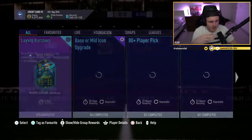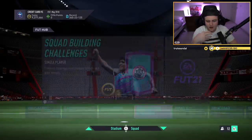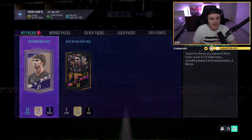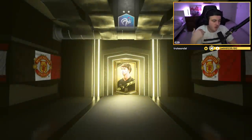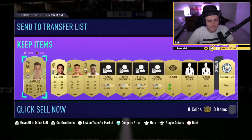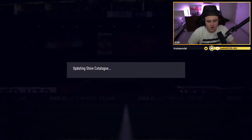I think this is pack number three — lucky number three, hopefully. Hopefully we get a big mid icon on my account. I'd just love to get something untradeable. I know I've already got a crazy team and crazy amount of coins, but I just like having first-owner players. Something about a first-owner player just feels better than a non-first-owner player.